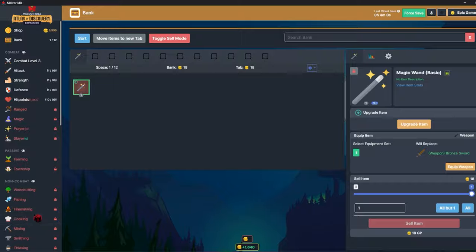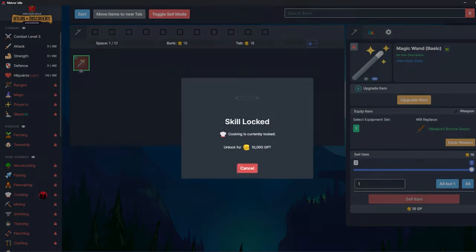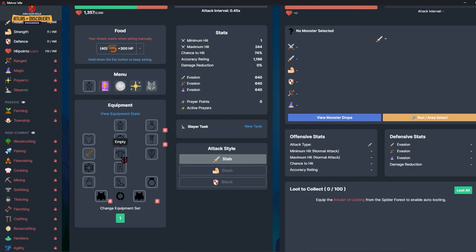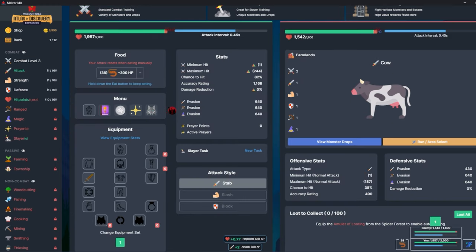We need a few more thousand. My first skill I'm going to unlock is definitely going to be cooking — absolutely no doubt, that's the best one in my opinion. So I have a sword now. I'll go ahead and heal up and probably stick on cows like I did in my other run.